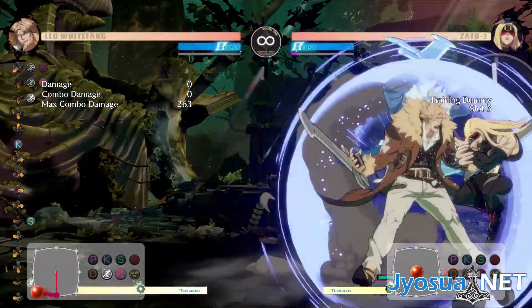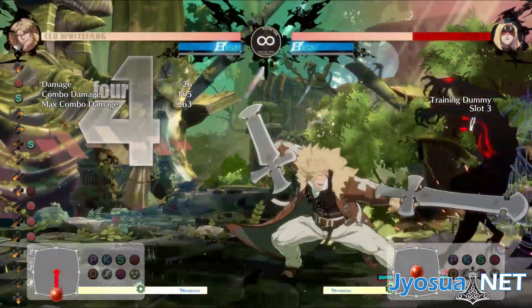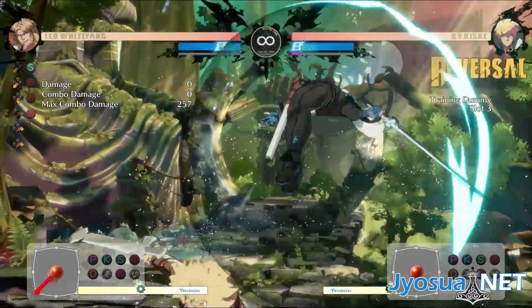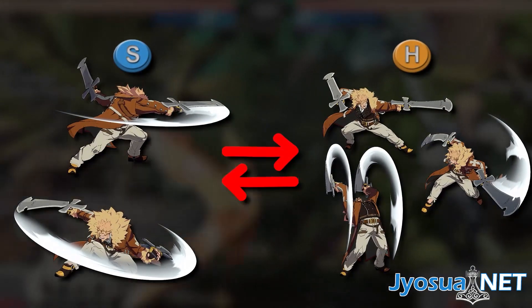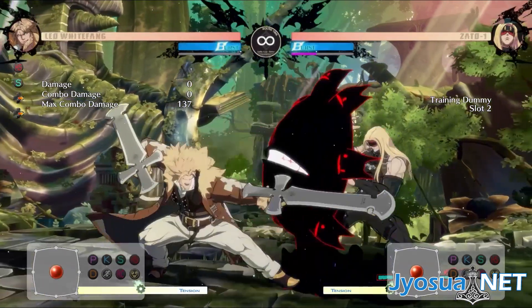Welcome once again to my third tutorial video for Leo Whitefang. Feedback has been pretty positive, so it seems like these have been helping people, and I'm really happy about that. Anyhow, this is the second part of the non-backturned slash and heavy slash normals tutorial. We spoke briefly about how Leo's gatlings with these two sets of normals work, and why you might want to pick certain cancel options over other ones.